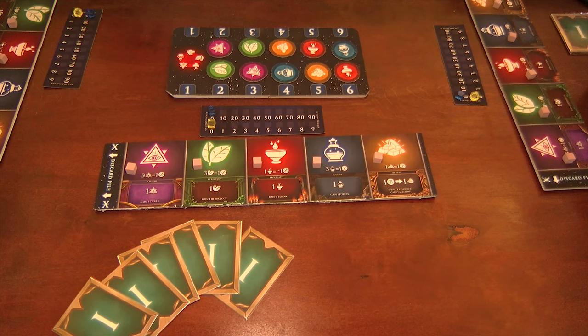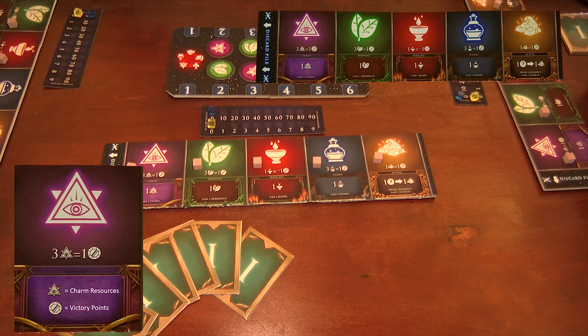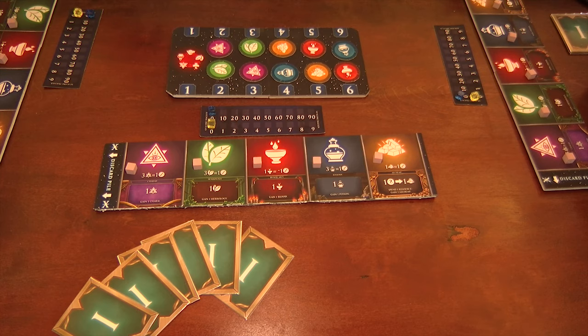The goal of the game is to be the most accomplished mage with the most victory points. Primarily you're going to get these victory points from the resources that you have. For example, if you look at charm, there's a three-to-one ratio for victory points at the end of the game. So if you have three charm resources, you get one victory point. If you have four charm resources, you still only get one victory point. If you have three charm resources and one potion, you still only get one victory point. Potion, charm, and herbology all share that three-to-one ratio at the end of the game.